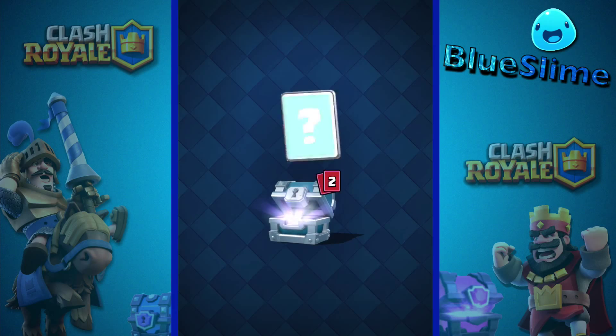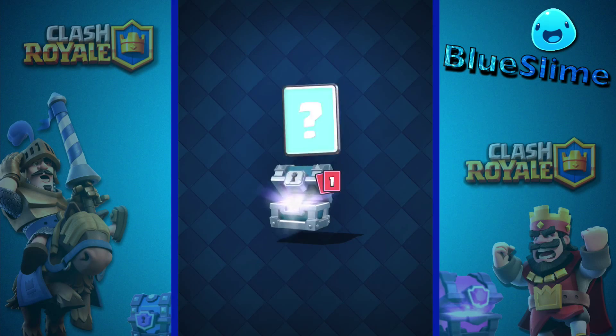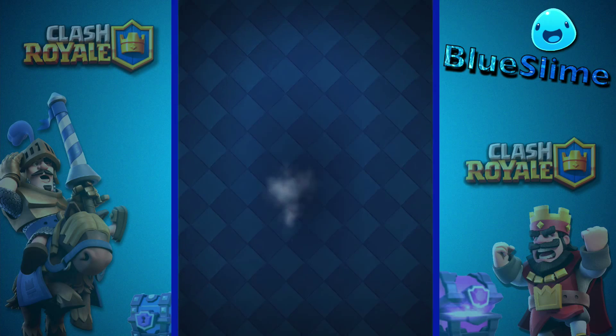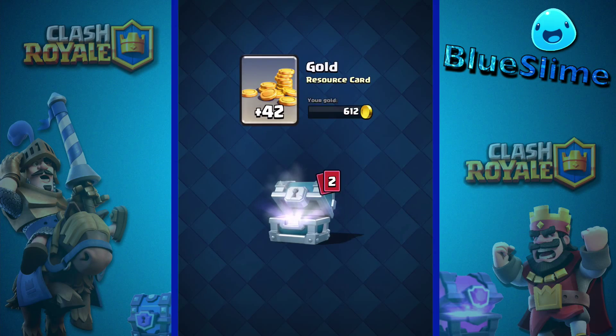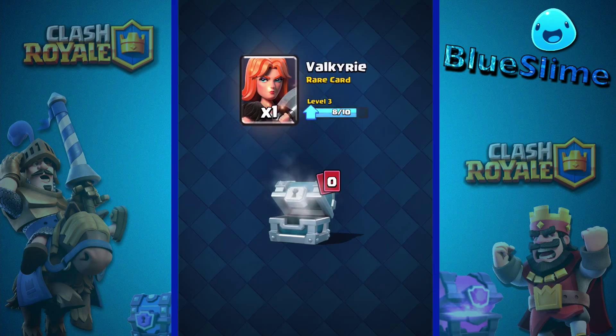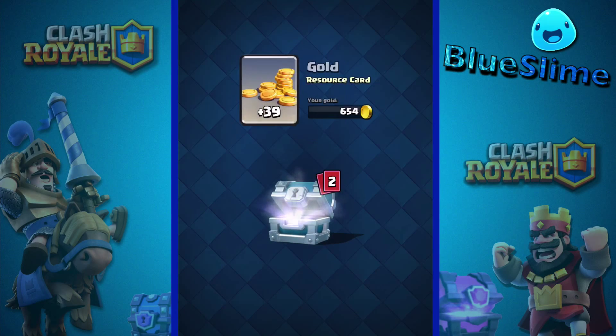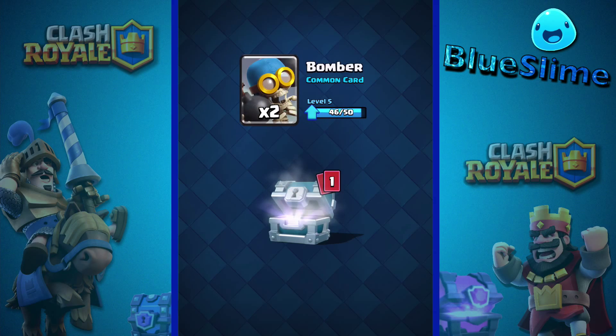Open them up — 27 gold, a knight, three bombers, pretty nice. Gold, barbarians, valkyrie — that's a rare card, pretty good — some gold, two bombers.